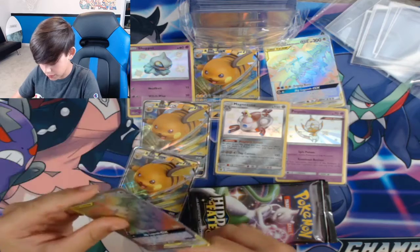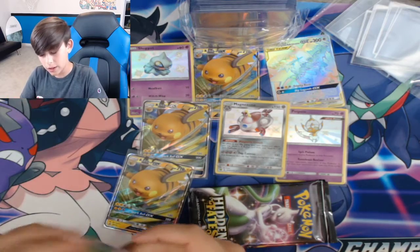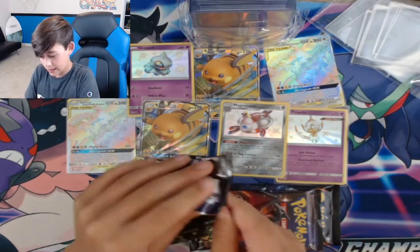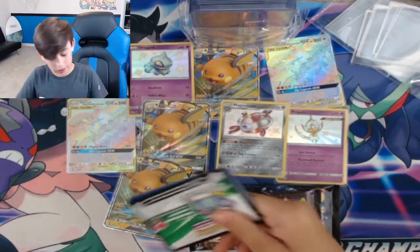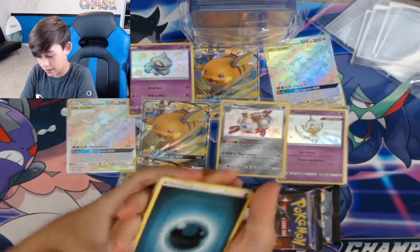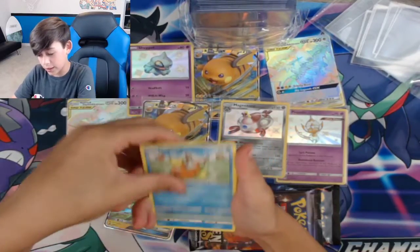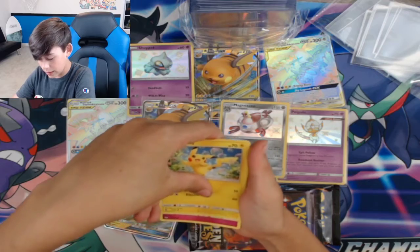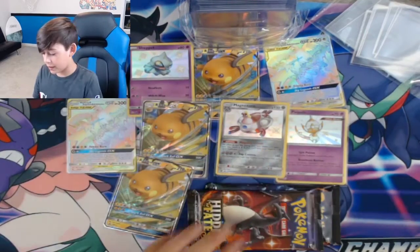Moltres, Zapdos, and Articuno — I think I like Articuno the best. Which one do you guys like better: Zapdos, Articuno, or Moltres? So our first pack for this tin is a rainbow rare. We've got to get something good like Cynthia — she's got a shiny Lucario and I like shiny Lucario. Voltorb, Pikachu — no baby shiny, but we did get a Butterfree regular rare.